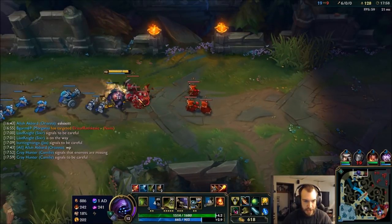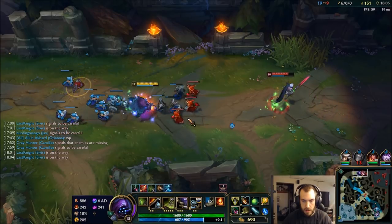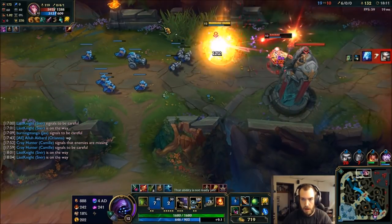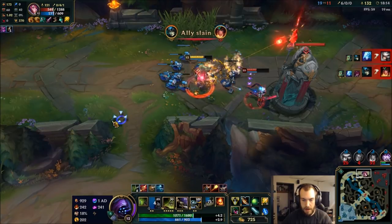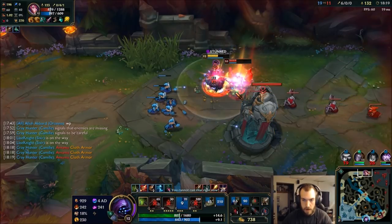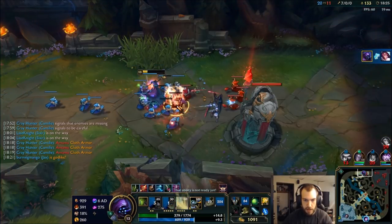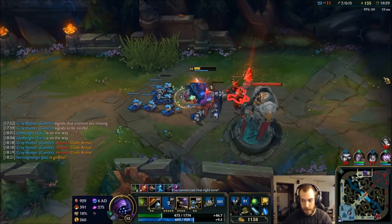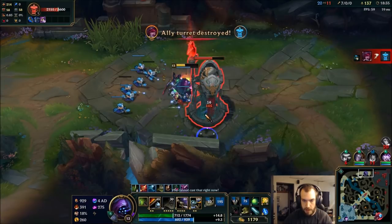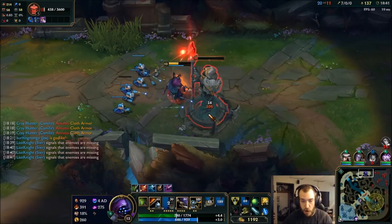Oh my god I do so much damage. Gotta keep an eye out though — I see all of them. They healed me. I didn't even proc my ultimate — that was a really bad play by me but she still died. Cool, I'll take this tower. They're all bottom so easy peasy. I could even horribly misplay, get caught under tower, and still kill her.